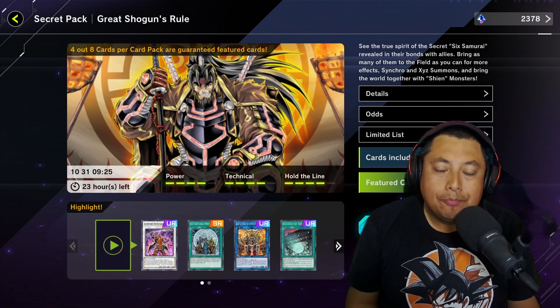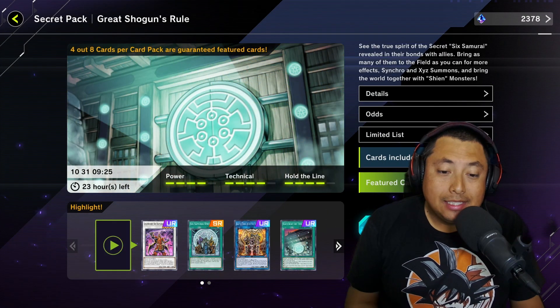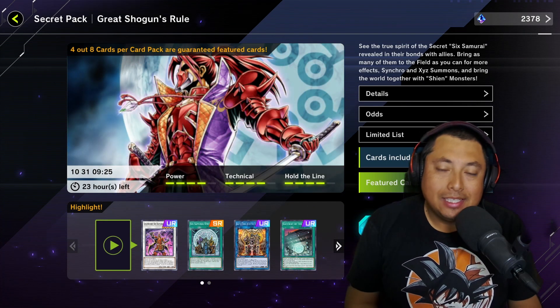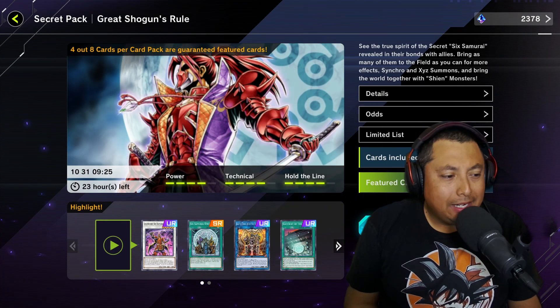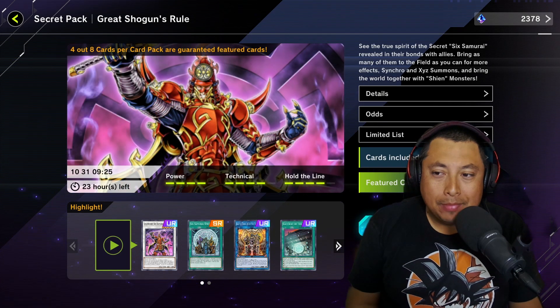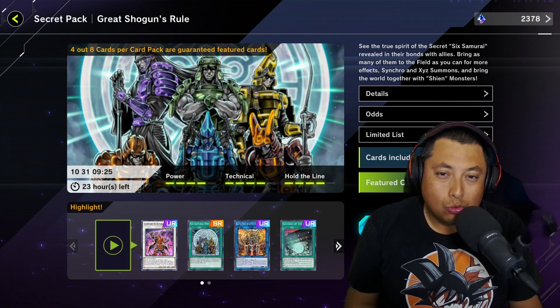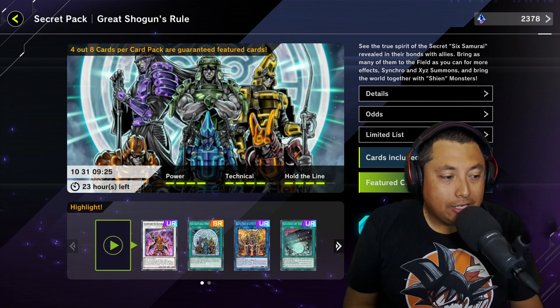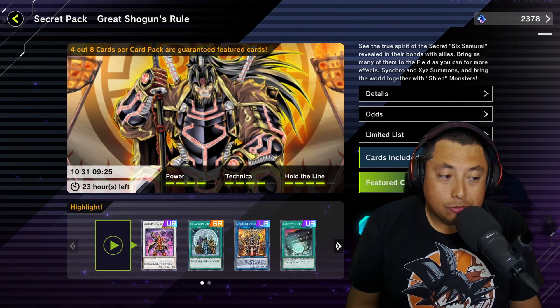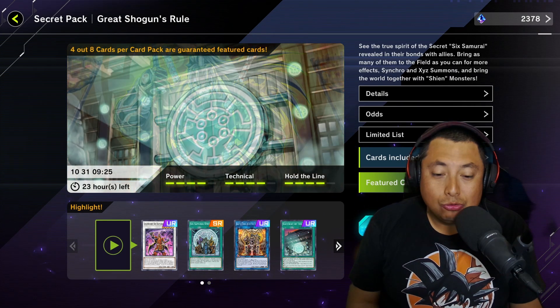What is up maniacs, and welcome back to the channel! I hope everyone's having a great one. Today we're going to be opening up some Six Sam packs, because I've been wanting to build Six Samurai for a long time. Whenever I was playing and went to regionals, Six Sam was destroying regionals, so I always wanted to build this deck, but the cards were actually too expensive. So I'm trying to build it in Master Duel.